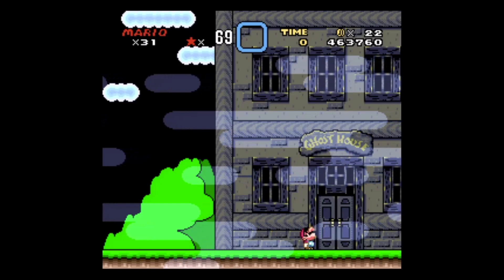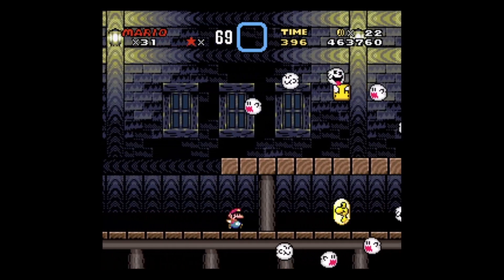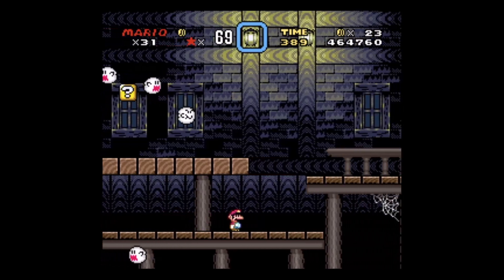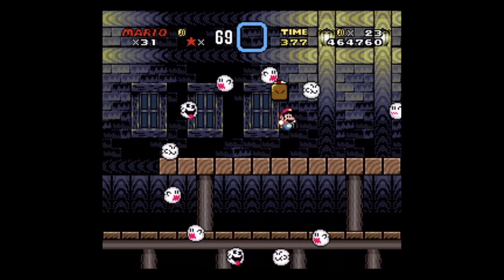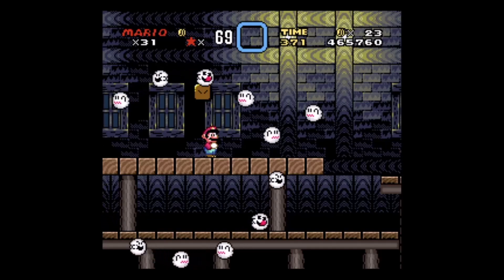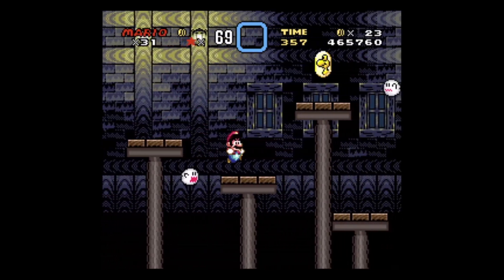Here we go into the Vanilla Dome Ghost House. This ghost house is one I always forget that I have problems with — but I always do have problems with this one. We are introduced here to not only the carousel of boos, which is enough of a challenge, but also tracking boos. Their movement patterns carry over to most of the other boo variants for the rest of the Mario World games.